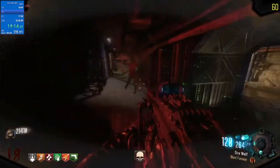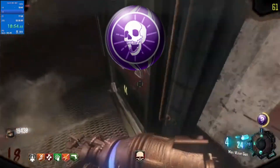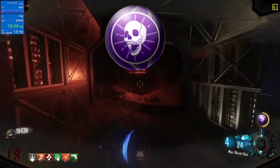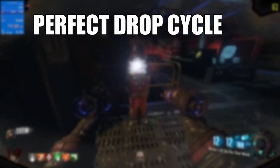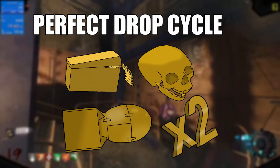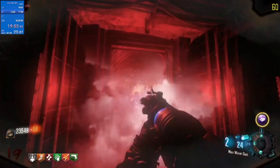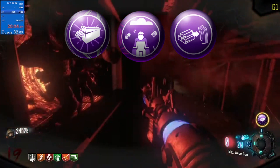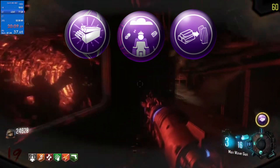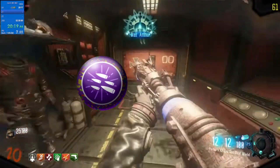What gobblegums is Ganon using? On Moon you'd normally use Licensed Contractor and Fire Sales — three fire sales equal three max ammos when you can hack them. But without power on, Ganon is using Killjoys, which give a full minute of insta-kills and help force drops. He gets four drops every round, and without power he has a perfect drop cycle with a possibility of a max ammo every single round. For max ammos, Ganon also uses Cashback, Alchemical Antithesis, and Raindrop — all three directly provide max ammos. Alchemical gives two minutes of infinite ammo plus two free max ammos, Raindrop gives two free max ammos, and Cashback gives one. His fifth gobblegum is Fatal Contraptions, which has a similar effect to Killjoys but on a smaller scale.